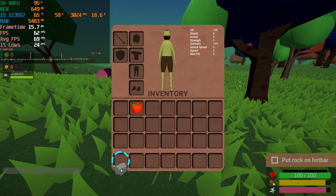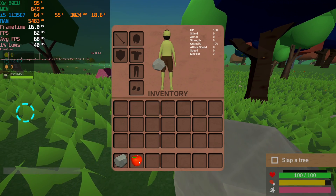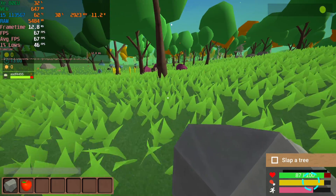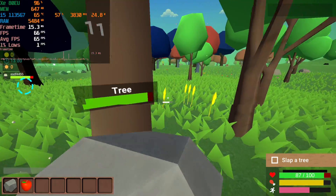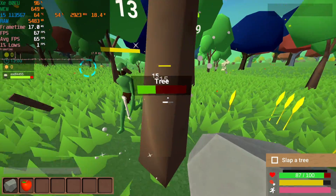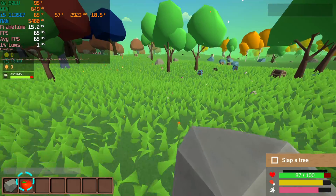Here we are with the textures set to the lowest possible settings. The game doesn't look that much different, but those 1% lows are looking significantly better. You are going to see that the stutter still happens here and there, but it was significantly less frequent than when it was set to high.